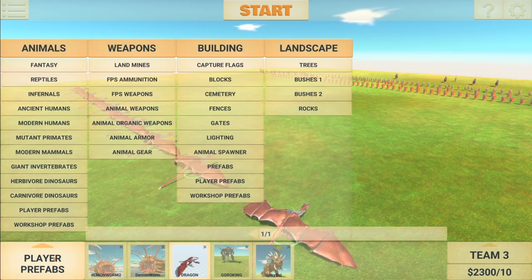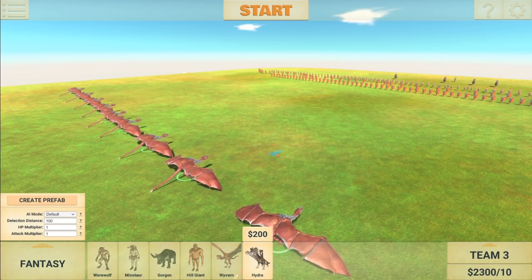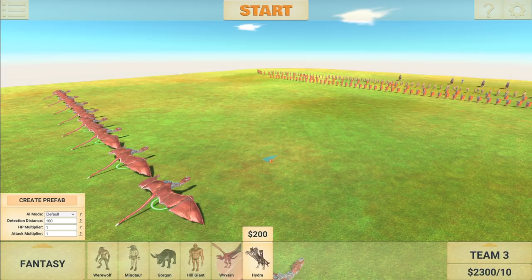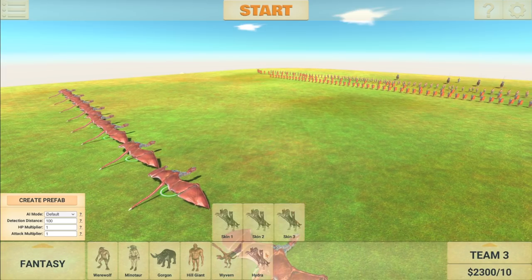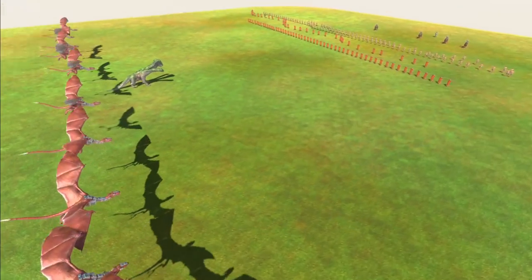Okay, so we're back to 10 dragons. One thing I do want to add — we need some sort of ground support. A lot of people wanted to see me play with the Hydra more. So we're going to place this one down. I have one Hydra in the front.